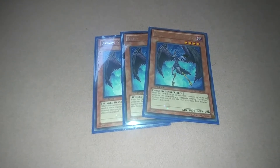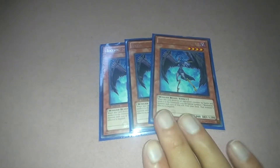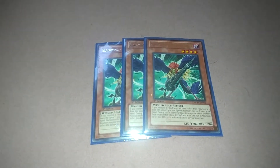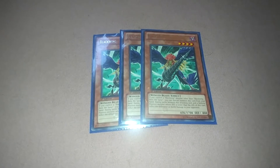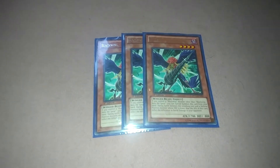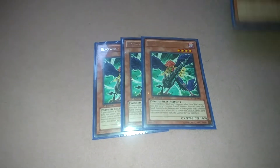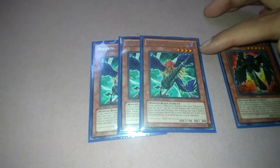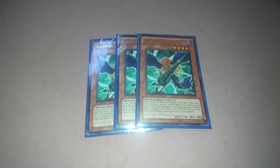Black Wing Shira: when this card destroys an opponent's monster by battle and sends it to the graveyard, you can special summon one Black Wing monster with 1500 attack or less from the deck, but that effect is negated. Not bad to destroy a monster and summon out another. Bora the Spear: if you control a Black Wing monster other than Bora the Spear, you can special summon this card, and it does piercing damage if you hit a defense position monster.